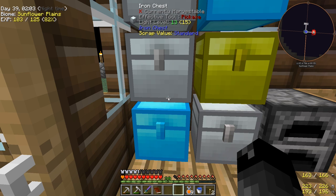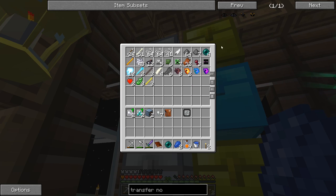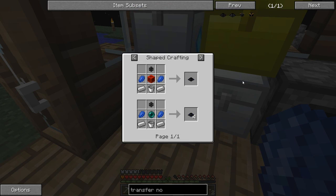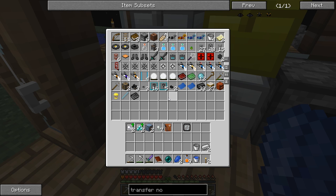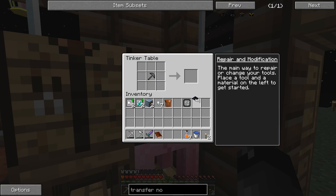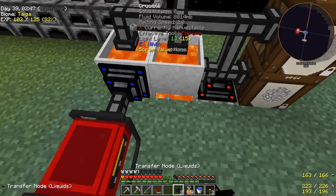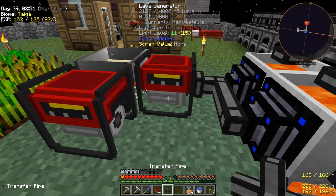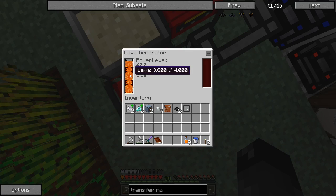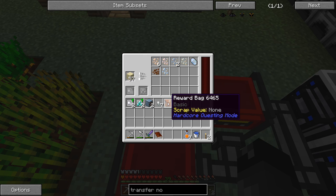The Transfer Node Liquid recipe also needs an ender pearl, a couple lapis, two iron, and we have five buckets and a Transfer Pipe. Let's make it. We just need one more Transfer Pipe to move lava where we need it. Let's put one here and one there — both lava generators are now getting lava. That one's full of lava and this one is too. Both are running.